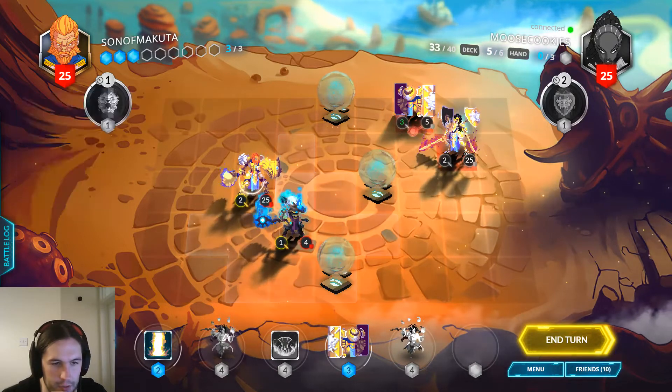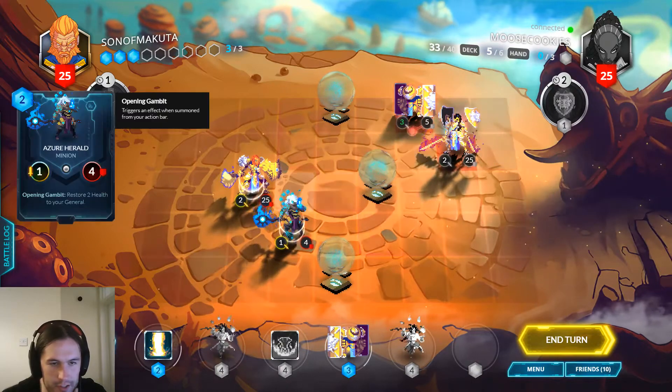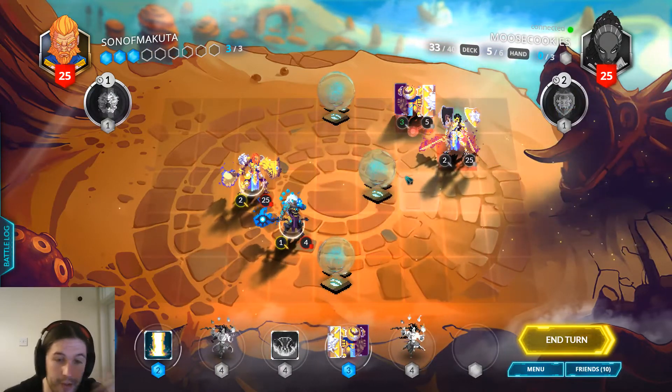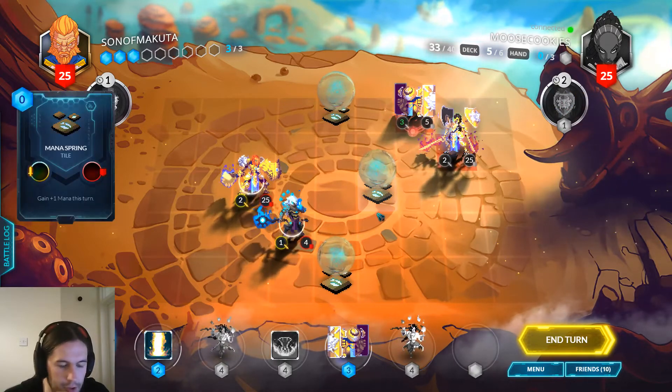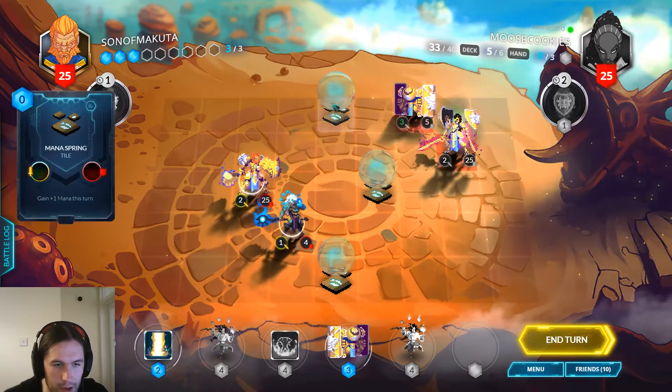We can just play our own Silver God which my opponent can obviously trade with, or we can play a Light Bender which they can still trade with, so that doesn't really help very much. We can play a Silver God somewhere safe — we can put it here or even on the mana tile.